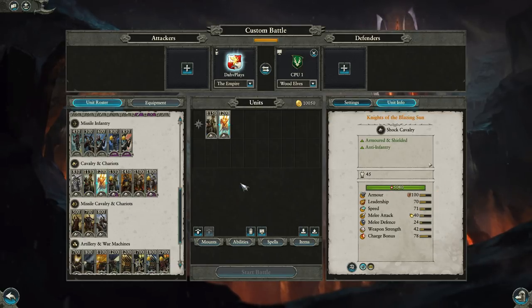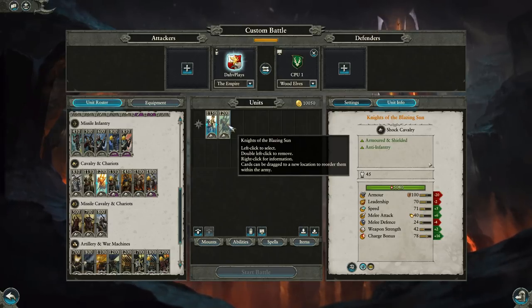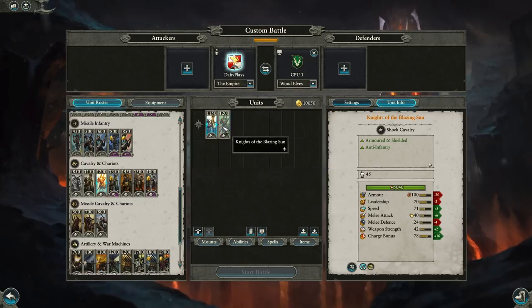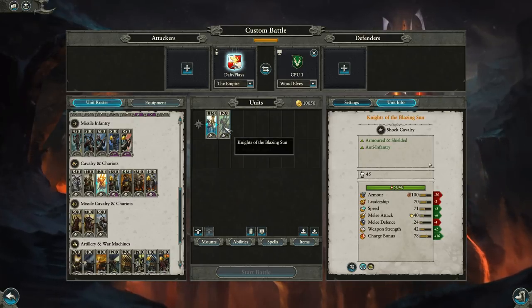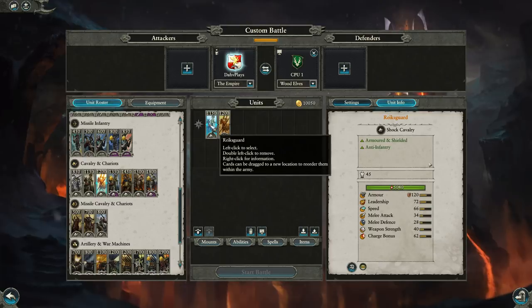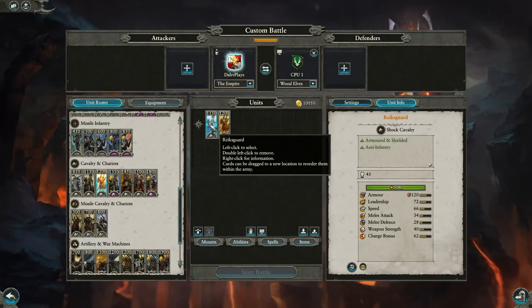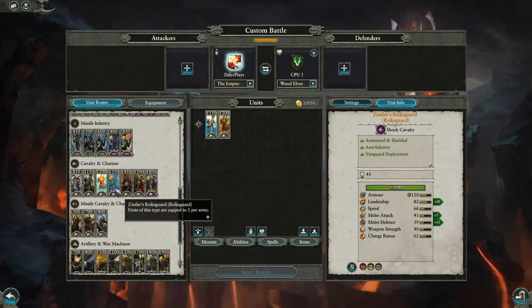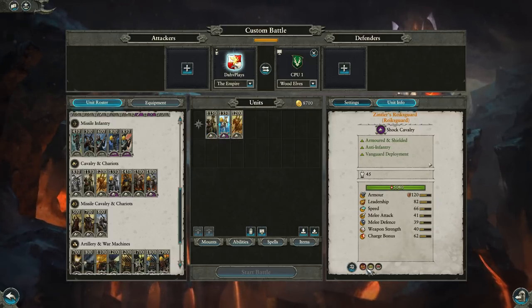The Knights of the Blazing Sun are more of a pure shock cavalry — only 50 points more expensive than Reichsguard. They have much more charge bonus, going up to 78, which is in the realm of elite-tier cavalry. They also gain fire damage for lots of fire synergy. They have a little less armor and melee defense but slightly higher weapon strength. So Knights of the Blazing Sun are your pure shock cavalry, whereas Reichsguard are your all-around Swiss Army Knife. Zintler's Reichsguard are the Regiment of Renown variant — even better combat stats, immune to psychology, and with vanguard deployment.